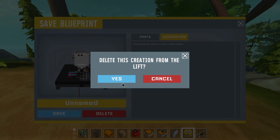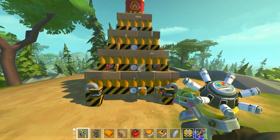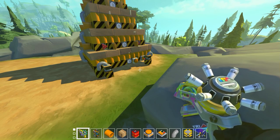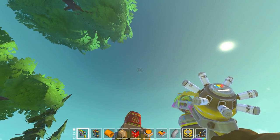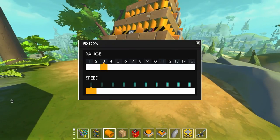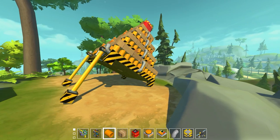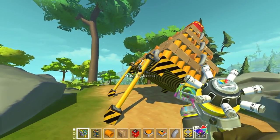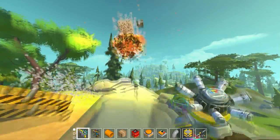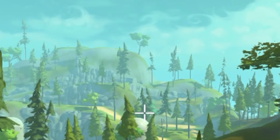All we need to see is if this projectile can clear the top of that ridge. What I really like about this is the multi-staging - it really makes me think of rockets. Of course there's no real point to a rocket in Scrap Mechanic because of the fixed skybox, but it's a cool concept. Let's angle this - we don't have automatic aiming, so maybe six... looks like about a 45-degree angle. Three, two, one... that definitely goes farther - look at the range on that!